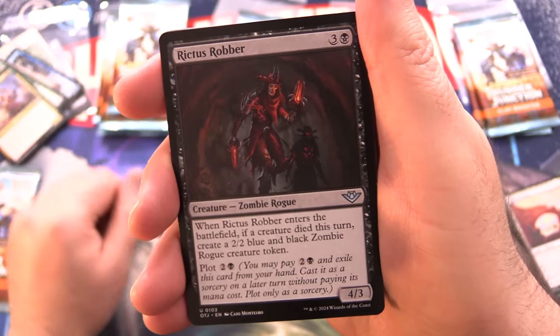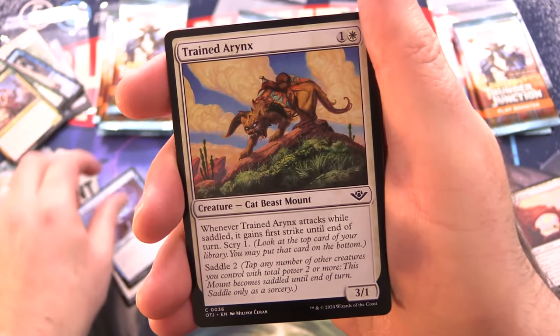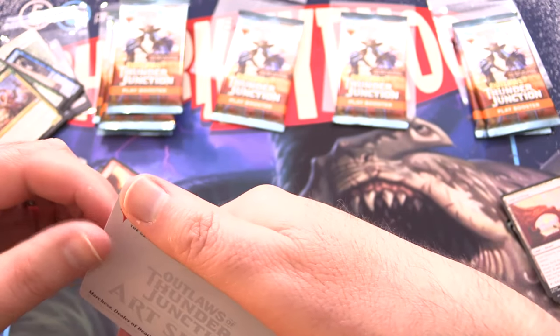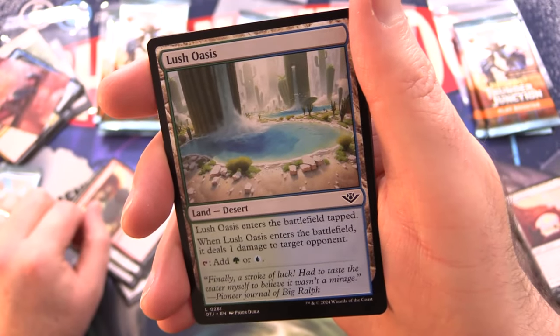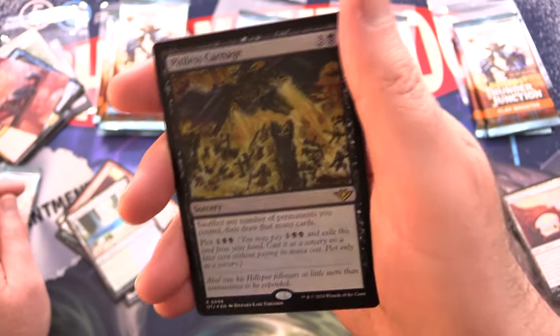Let's check in the Legendaries as well. We've got Rictus Robber, Jhin of Fool's Fall, Trained Erinx, Black Snag Buzzard, Freestrider Commando, Outlaw Medic, Irascible Wolverine. Another art card — that's surprising. Marchezer, Dealer of Death — some awesome artwork right there. They actually have a playmat for this one. And we've got a Lush Oasis along with a Foil Pitiless Carnage.